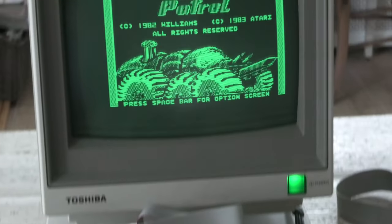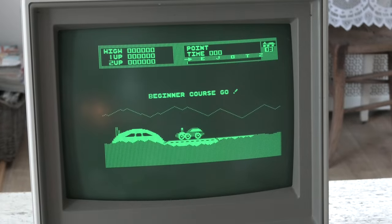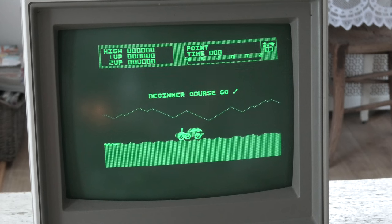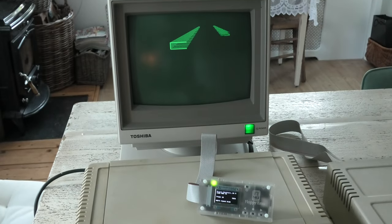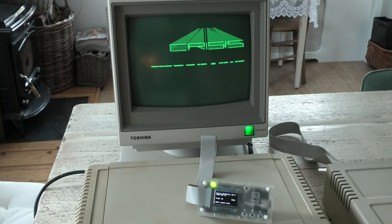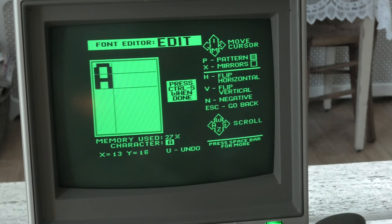Moon Patrol looks fun, but I'll have to find the manual for it since I have no clue what keys it uses — maybe it needs a joystick. This intro screen from Crysis Mountain looks very retro-y. Personally, I really enjoy playing around with software like this Print Shop Companion, where you can, for instance, change the appearance of fonts, like I did with this A.